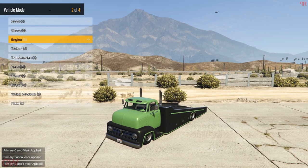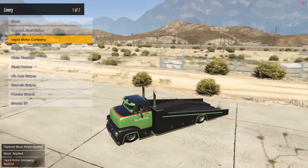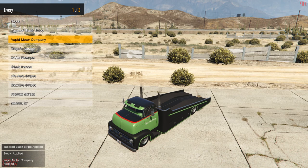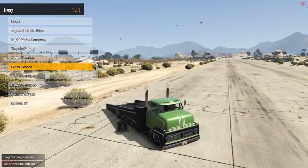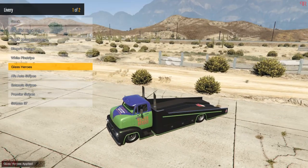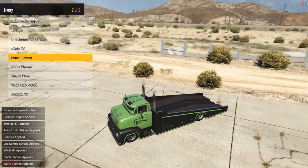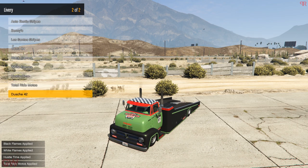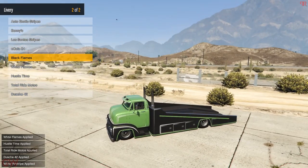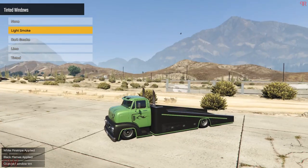We'll also be getting all the performance upgrades — engine, transmission, and turbo. For liveries, we have quite a few options: Vapid Motor Company, racing and custom companies, Benny's Los Santos, and more. The pinstripe actually looks really good — on a darker colored vehicle the white pinstripe would look great. The flames also look really good; both the pinstripe and the flames really complement this vehicle. I think I'll go with the flames. I'll also be blacking out the window tints.